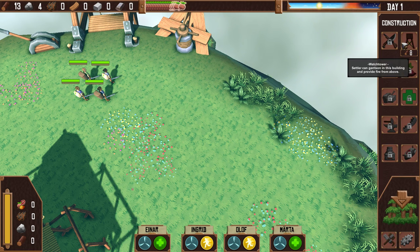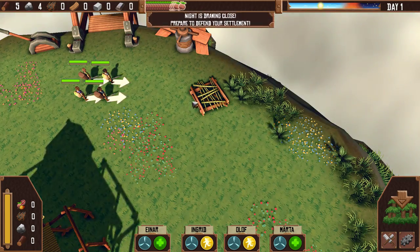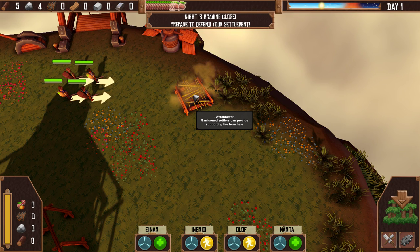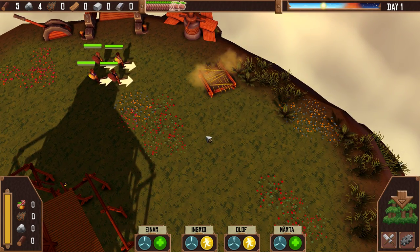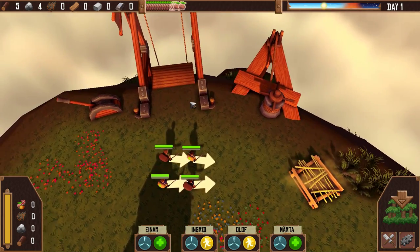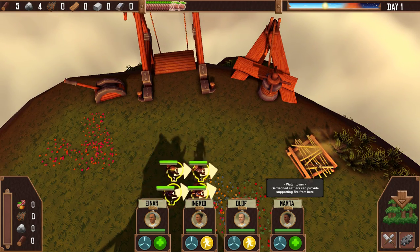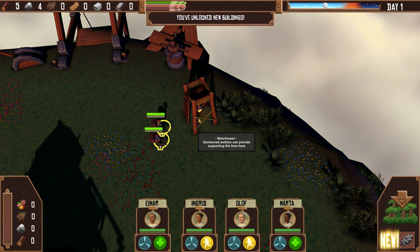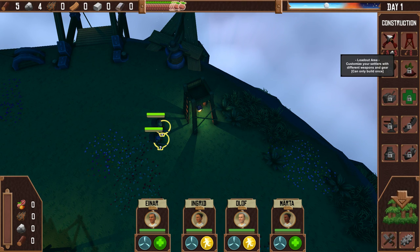Where's the build menu again? Night is drawing — prepare to defend your settlement. How long does this take? Watchtower: garrison settlers can provide supporting fire from here. Maybe I have to do that down there. Night is approaching. I wonder what's going to attack us here. Do we actually have to build it manually? Yes, we do. Okay, we got it! We unlocked new buildings now. Let's check them out. We now have a loadout — customize your settlers with different weapons and gear, can build only once.